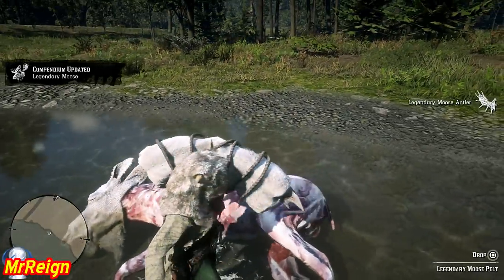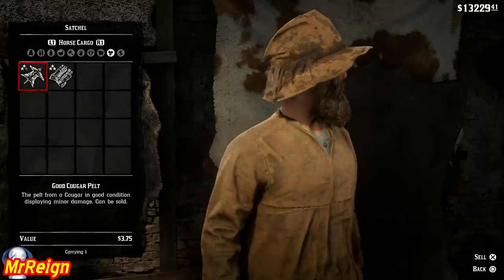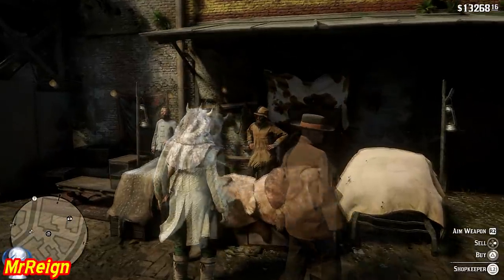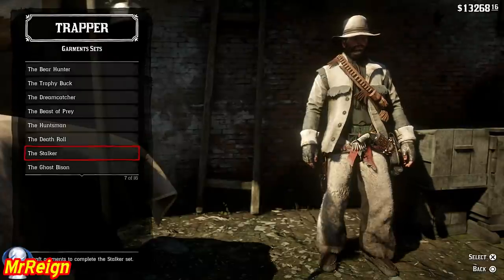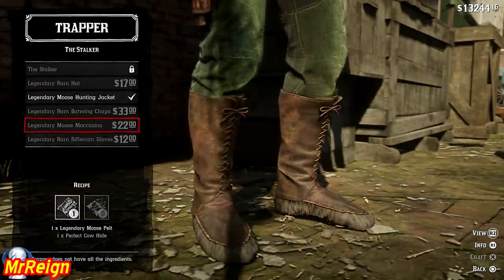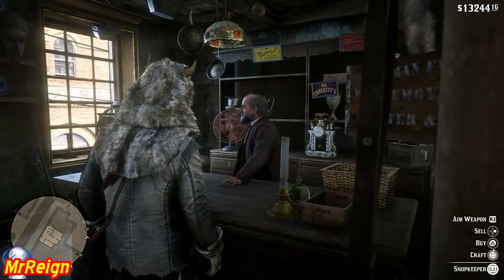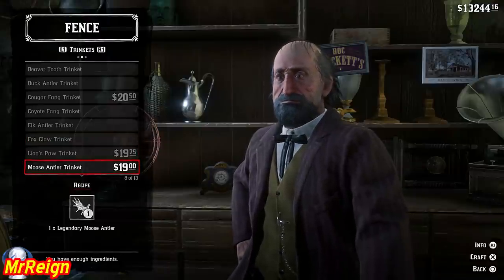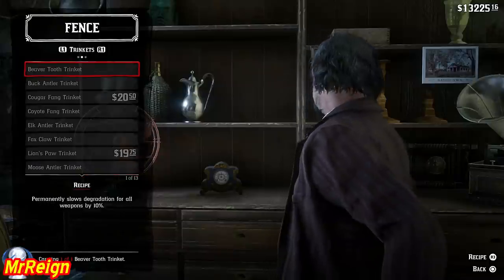Then we're going to head off to the trapper, sell your goods, and craft our antler trinket. It's also an ingredient for other items of clothing you can purchase or craft, but you need other animal pelts for that. Sell, sell. See what you can buy — go to the garment sets as usual, and the stalker set is where you're going to find it. The elk hunting jacket requires another pelt as well, but the trinket you can craft just by hunting this animal. Head to the fence around the corner and it's going to be at the bottom — there she is — and that's going to give you your experience bonus.